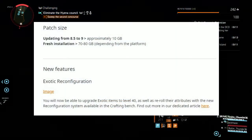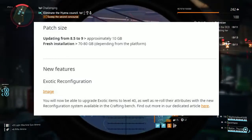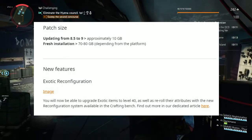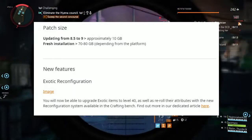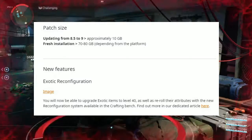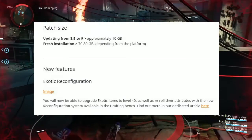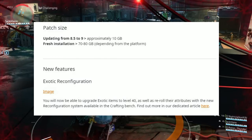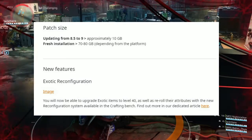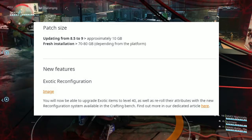Title Update 9 should be approximately around 10 gigabytes. Now, the new feature: Exotic Reconfiguration. You will be able to upgrade exotic items to level 30. The old ones that you had in your inventory can now finally be upgraded, as well as re-roll their attributes with the new reconfiguration system available in the crafting bench.